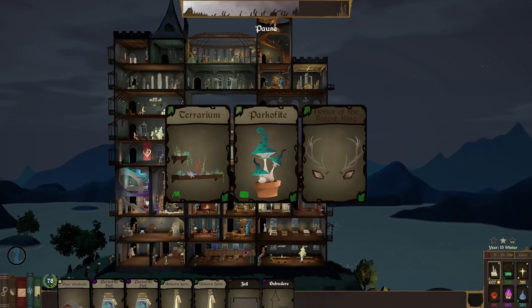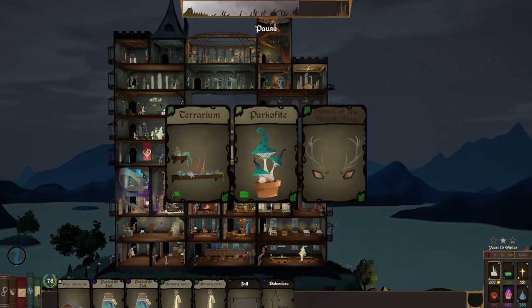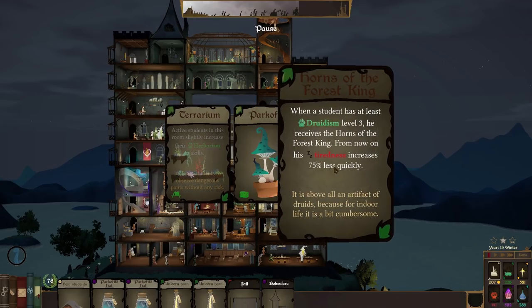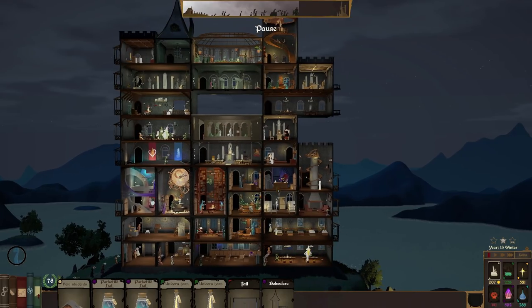Let's get another card — oh look, we're getting all sorts of lovely things. A terrarium to increase herbalism skills. Parkify, we've already got plenty of that. And the Horns of the Forest King — when a student has at least Druidism level 3 he receives the Horns of the Forest King, and from now on his tiredness increases 75% less quickly. That's very good. If somebody gets to Druidism level 3 they all get this amazing boost — let's just absorb that into the university.